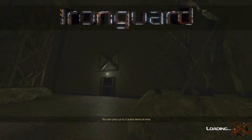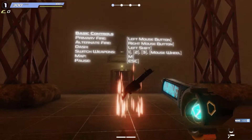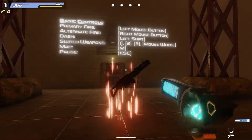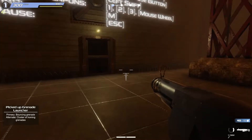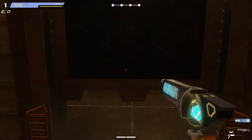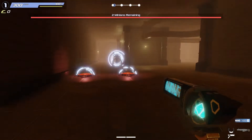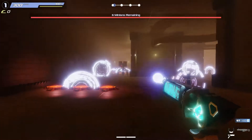It's very straightforward: you get in, you get a couple of guns and you go through levels, fight bosses, find various items, level up. You can carry up to two active items at once. And now it's loading because it's making the level. Left-click to shoot, right-shift to dash, switch weapons, map. I picked up the grenade launcher and I also have this little pistol. Every time you enter a room, there's going to be some enemies spawning.